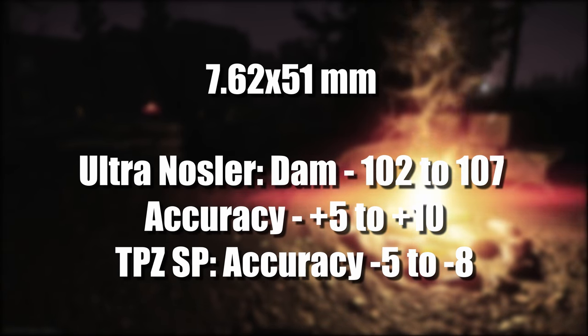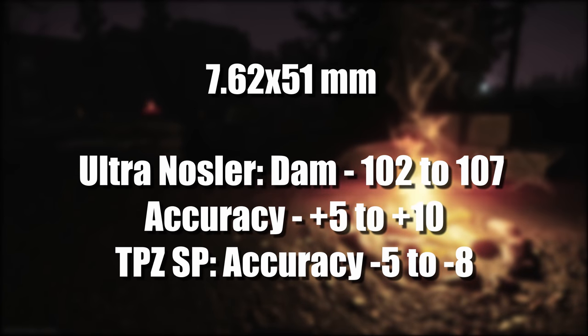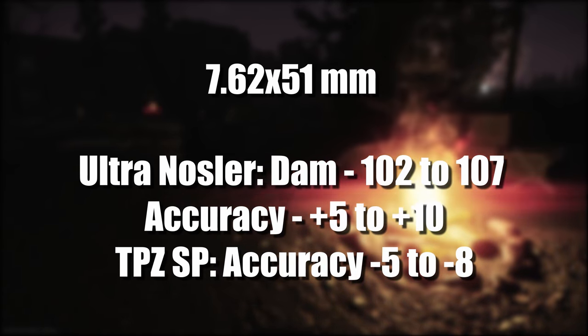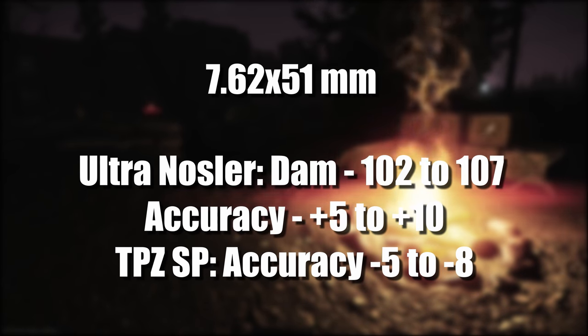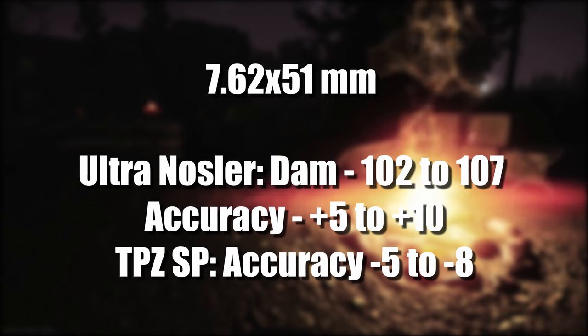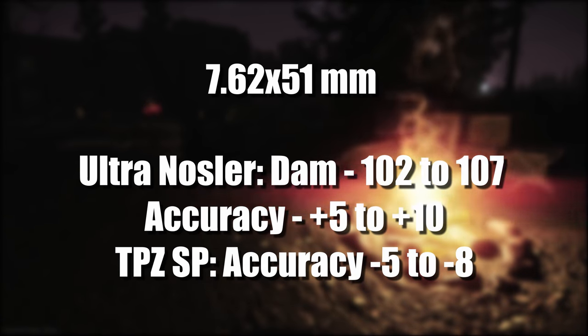On to 7.62x51. The Ultra Nosler has had its damage increased from 102 to 107 and its accuracy increased from plus 5 to plus 10. The TPZ SP has had its accuracy reduced from minus 5 to minus 8.